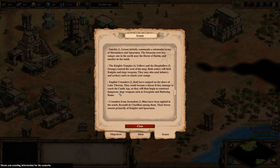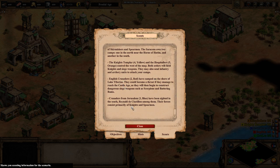The English Crusaders have camped on the shore of Lake Tiberius. They could become a threat if they manage to reach the Castle Age, as soon as they begin to construct dangerous siege weapons — also Briton crossbows. Crusaders from Jerusalem have been sighted in the south, Reynold de Chatillon among them. Their forces consist primarily of knights and spearmen.